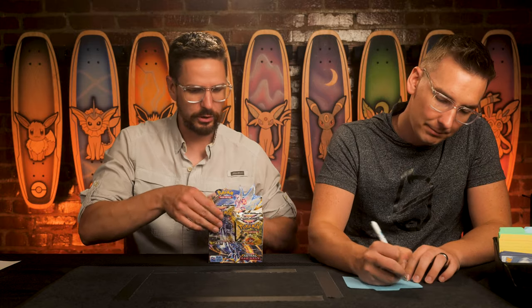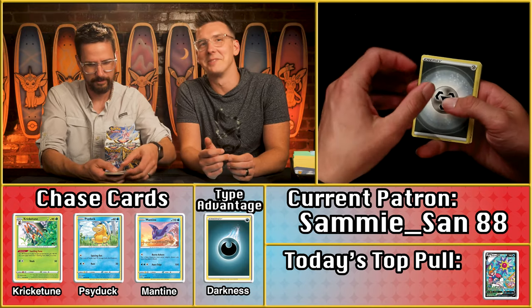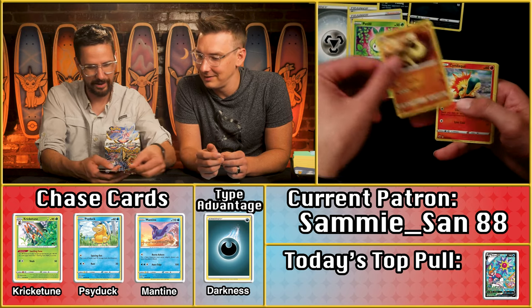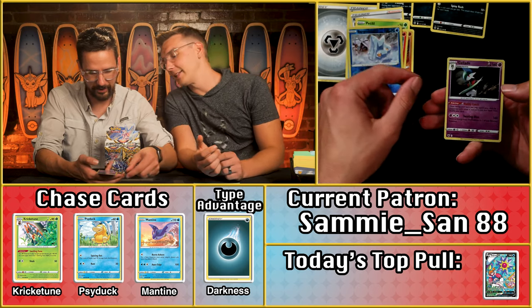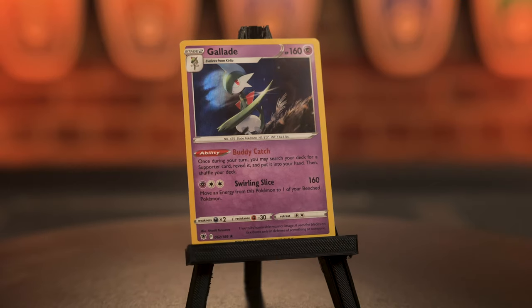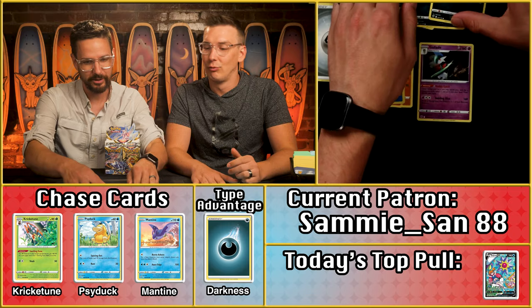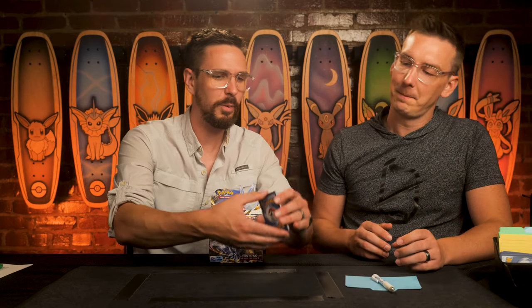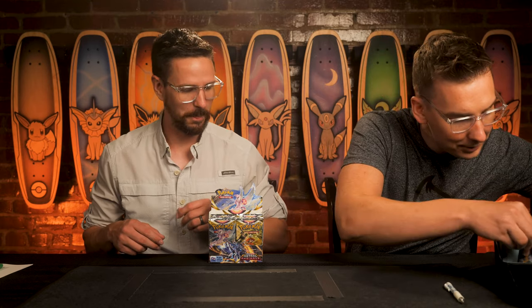Sammy San 88 with two points coming in. The pack cover features Dialga. No dark energy match, but there are Dark Pokémon inside: one, then a second, then a third dark Pokémon — plus the Gallade as a holo at 27 cents, rounding to one point. Four points total on the pack because of the four Dark-type cards. That's the most we've had from that mechanic so far today. Sammy is really putting those dark cards to work.